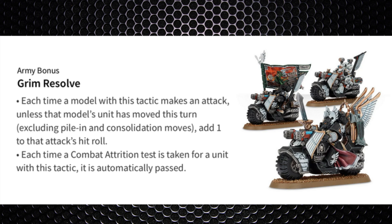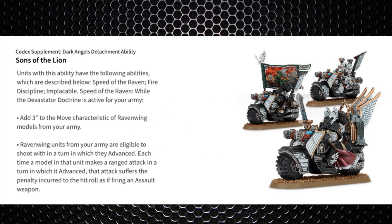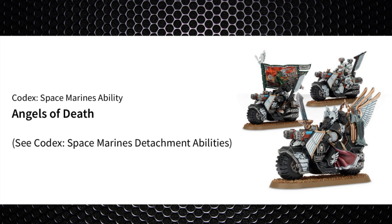The Dark Angels chapter tactical ability is Grim Resolve — if they stay stationary they get a +1 to hit rolls and automatically pass combat attrition tests. This probably won't be used much since they'll be moving to get the Jink save. They will be using the Sons of the Lion super doctrine, active in the Devastator doctrine, giving them 3 inches extra movement on turn one. The second part isn't relevant as they carry assault weapons and can already advance and fire at a minus one penalty.